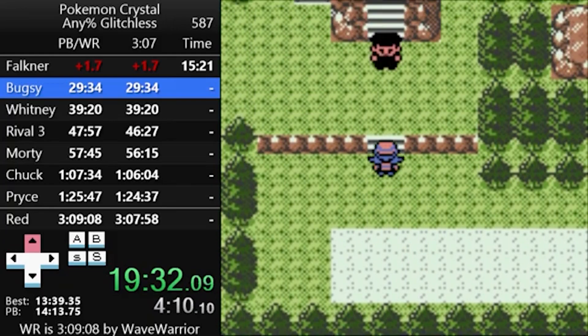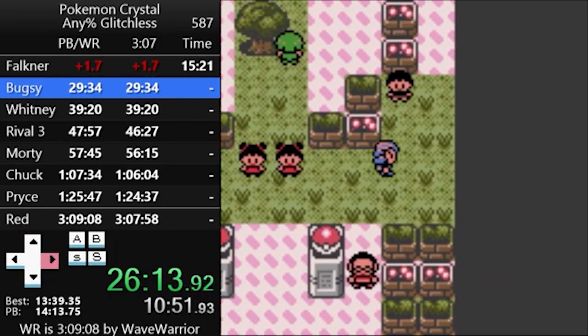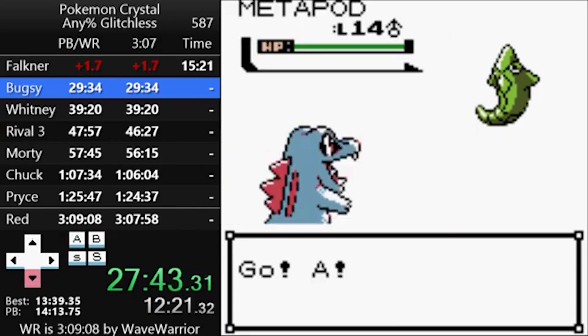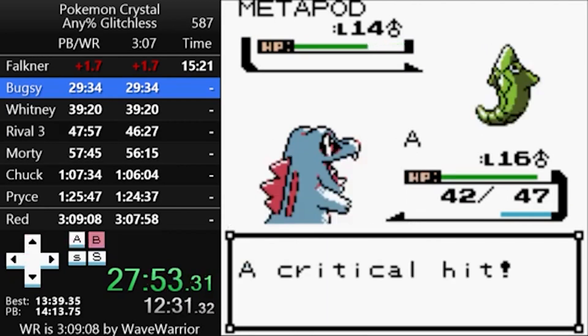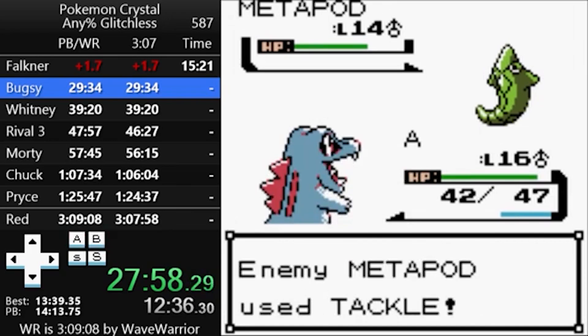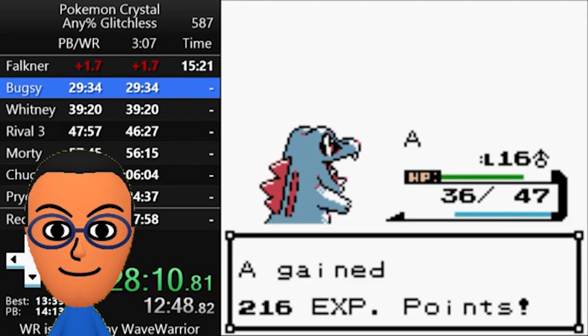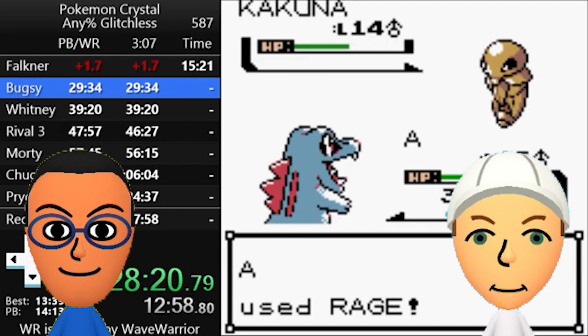Welcome to Azalea Town. Talk to Kurt and help him out in Slowpoke Well, then it's time to tackle Bugsy's gym. In this fight we see the first use of battle items, also known as X items, which raise your stats by one stage in battle. Set up an X Attack on Bugsy's Metapod, and then build Rage all the way through Scyther.